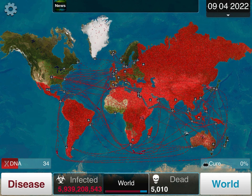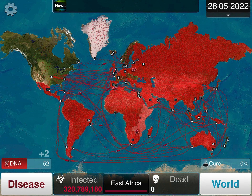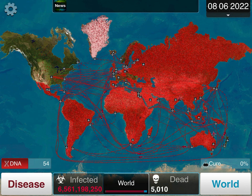We are officially taking over West Africa rather quickly and New Zealand. New Zealand always sucks to take over. The difficult countries are always Angola, New Zealand, Greenland, Canada, the U.S., Sweden, Norway, and sometimes Finland. Go ahead and devolve all your symptoms — it's just going to help you in the long run.